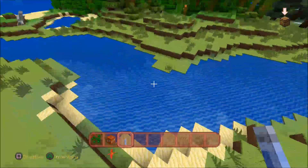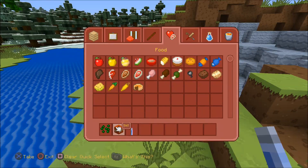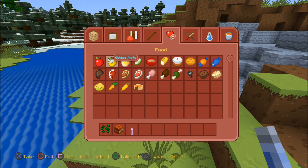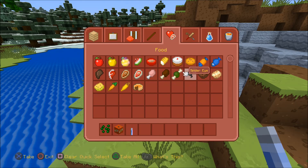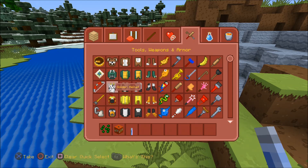Here we have some nice flowers in the area. As we go through more of the materials and food, for the most part you get your golden apples — absolutely amazing. I like the way all this looks so far.